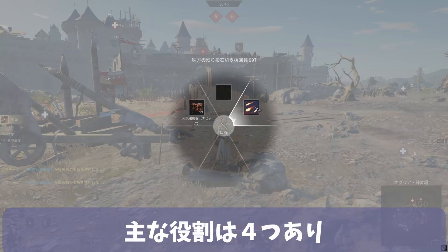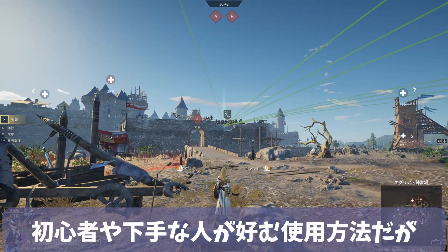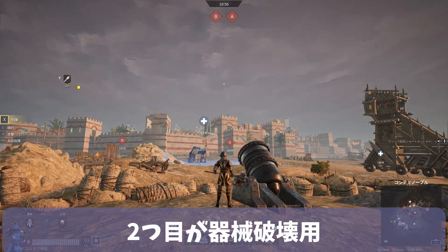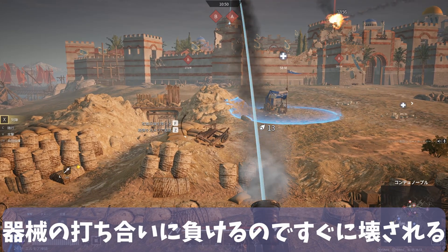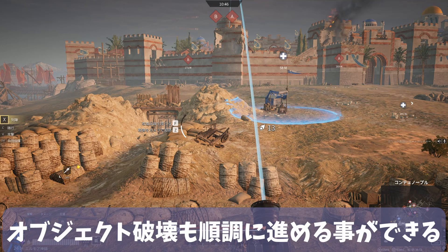There are four main roles. One, for use against enemy units — this is a method favored by beginners and unskilled players, but it has a high probability of being avoided. Two, for destroying enemy artillery — unskilled players often lose the artillery battle and their machine is quickly destroyed. Therefore, destroying the enemy's artillery beforehand allows the destruction of the objective to proceed smoothly.